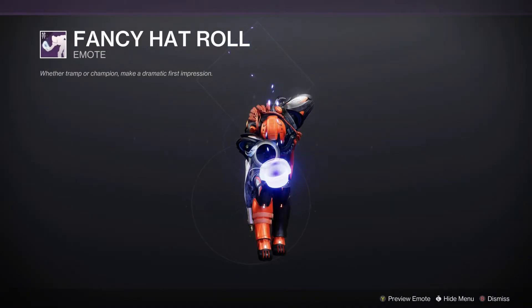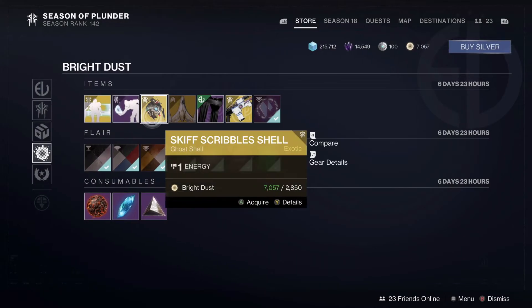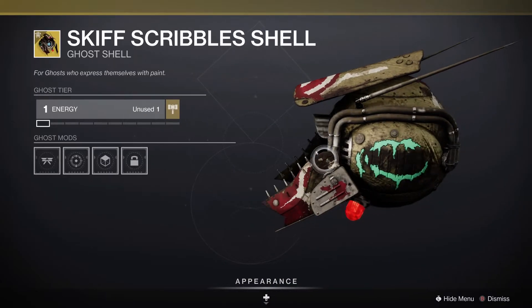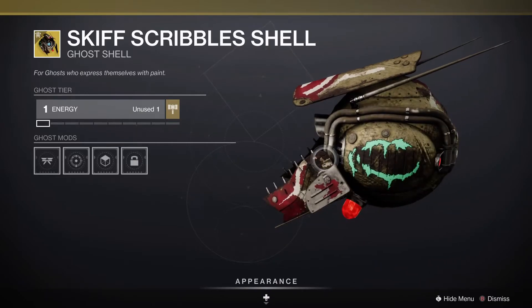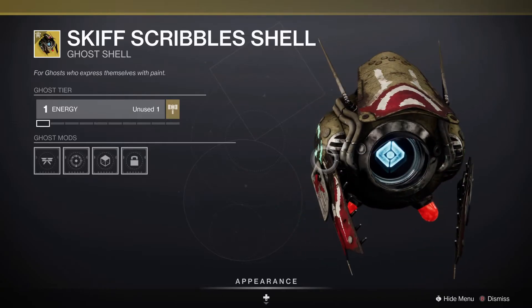Then we also have Fancy Hat Roll from Season of the Splicer. It's a fancy hat roll, if you wish to say hello. And then we also have the Skiff Scribble Shell, a shell from this season which is kind of like on the Skiff Pirate set. I like the idea it's going for, but I gotta admit this does look quite trashy. But then again, trash is the fallen denominator.